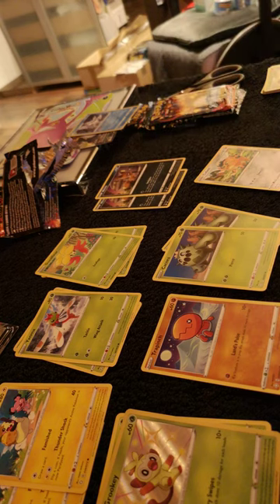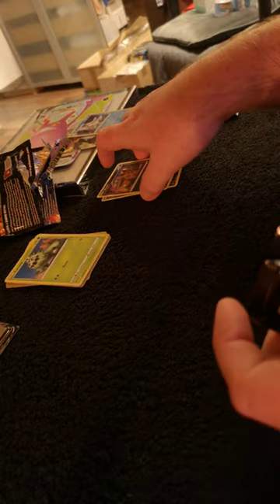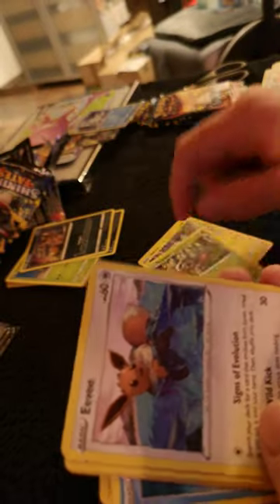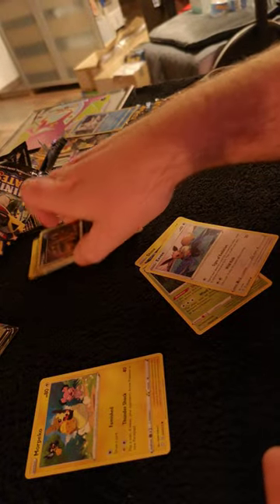Sweet! So I pulled one Charizard VMAX — I've still got four packs to go. I'll sort them out later. Next pack. Code card. Jynx, Rowlet, Jynx. Another Eevee but a different art form — sweet! Three more Morpekos — practically another Morpeko.